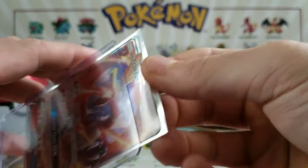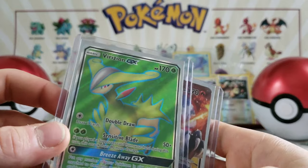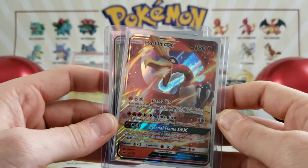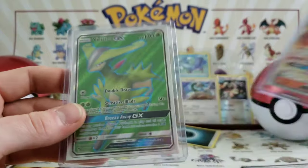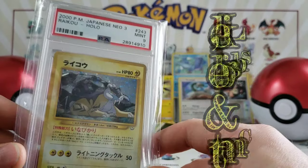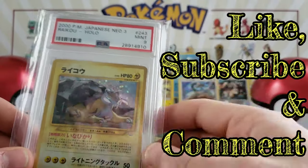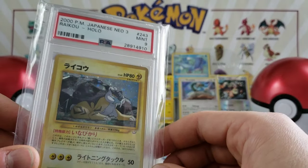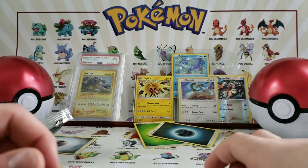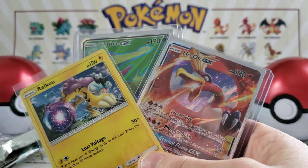So guys, this is going to wrap up my video. Quick run through of what I pulled here today: I got a Raikou out of the lunch tin, I got a Vikavolt GX full art with texture, and I have a Ho-Oh GX with Eternal Flame, Phoenix Burn, and Sacred Fire. Please be sure to like and subscribe — I am giving away a PSA 9 Raikou Mint Condition card from Neo Revelation once I hit 100 subscribers. That is my favorite of the Legendary Dogs and my favorite card in that set. It's your boy Mikey C — you guys have a good day, happy New Year, and I'll see you when I see you.